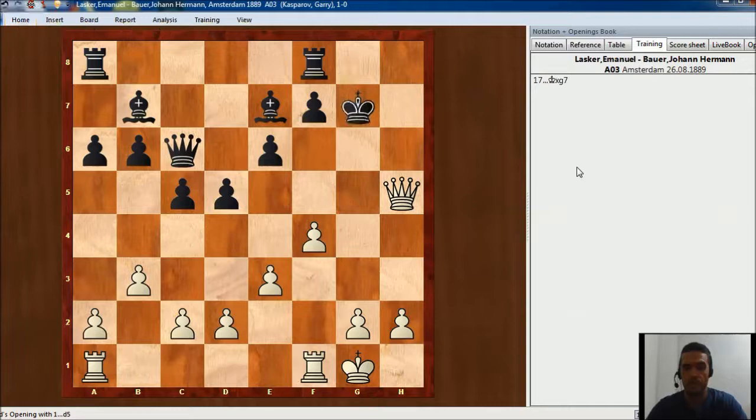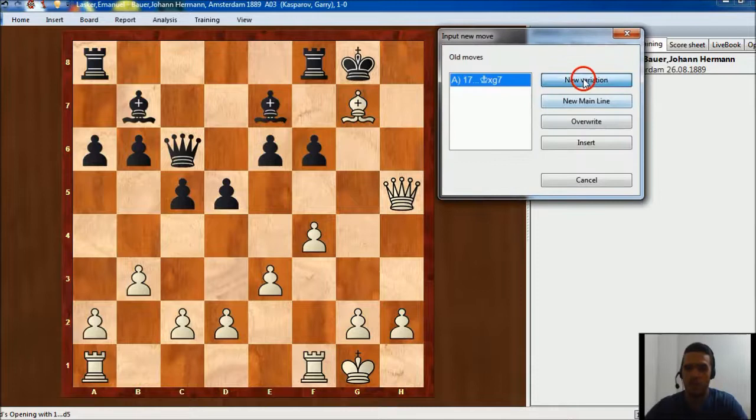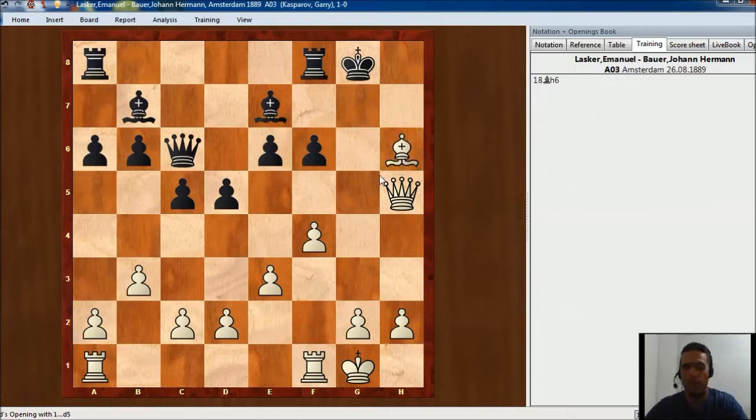In the game he took the bishop but we need to analyze some other options. White is threatening right now Qh8 mate. So what would have happened if black played f6? Well then white should play Bh6, threatening Qg6 or maybe Qg4 and then Qg7. After this move it could be winning for white. That's why f6 doesn't work, but we also need to analyze what could have happened after f5.